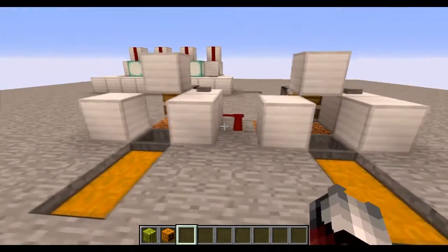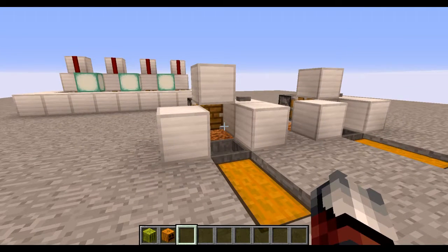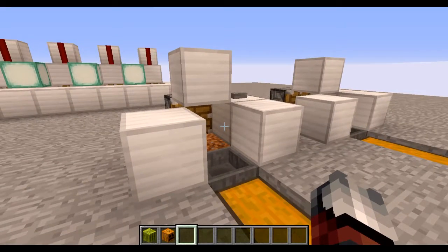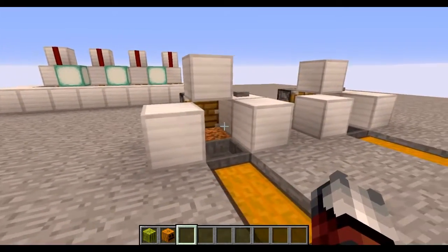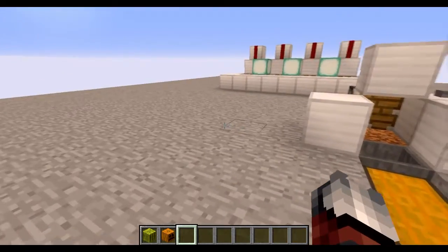There are also these new blocks called observer blocks, which are very interesting in the fact that they detect block updates. This was previously achieved with the BUD piston, but now that this new block is added into the game it's fairly simple.